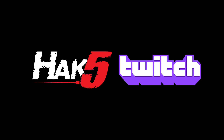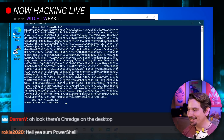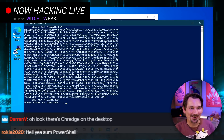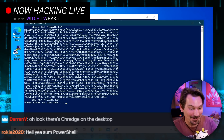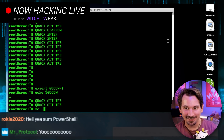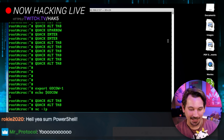Well there you go, PowerShell, look at you. You ran all quick-like and did the thing I asked. Building on this, all we have to do now is nc -t -l -p 80.